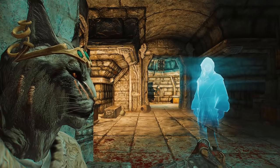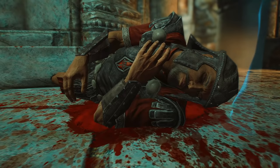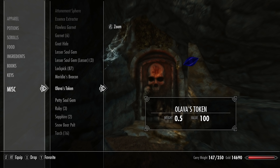What's up squad, my name is ESO and welcome back to the channel. In today's daily video we will be continuing our walkthrough of the main Dark Brotherhood assassination quests. If you missed the previous video, make sure you check it out down below in the description. This quest is called Breaching Security.